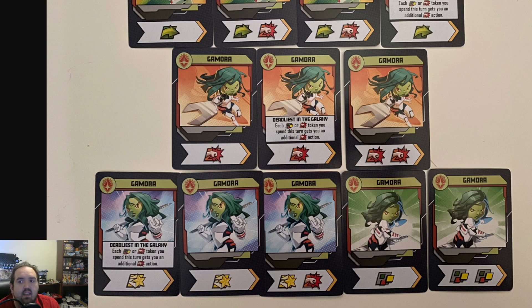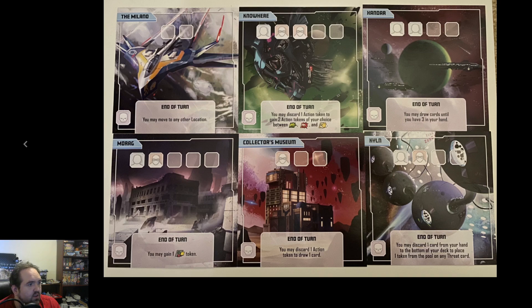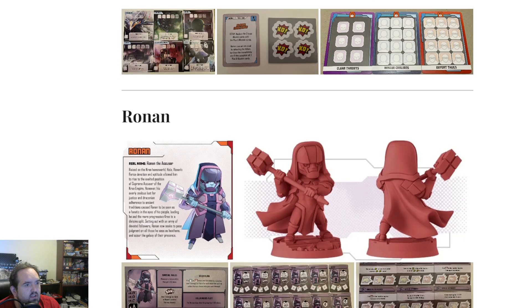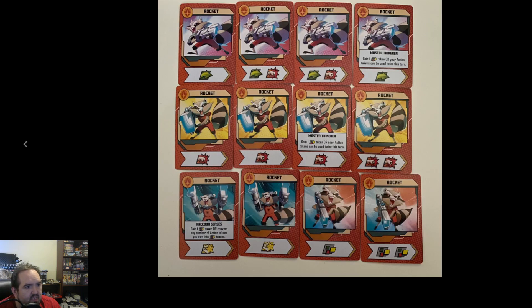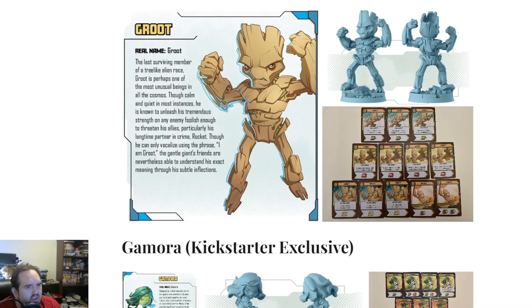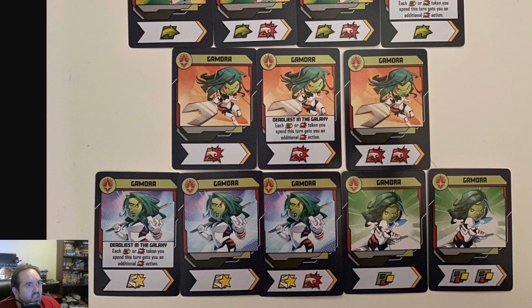You also need characters who can feed her tokens. Star-Lord will do a little bit of that, and Rocket can do that to some extent, but Rocket does it more for himself. Groot also gives more cards, which can help. What are you really looking for to partner Gamora? I think it's truly those locations, but also characters like Cap and Iron Man who are giving out wilds. That's just the way to play it.